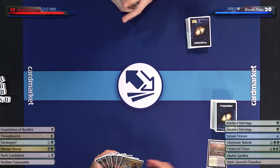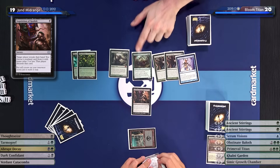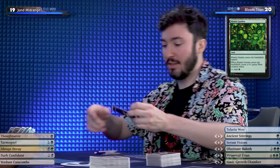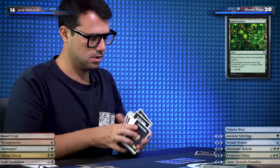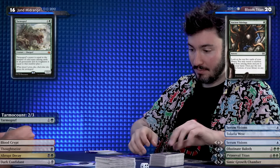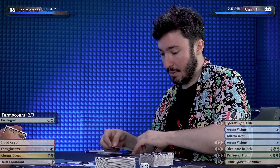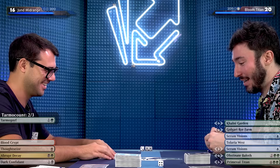I'm keeping. I'll keep as well. Swamp, Inquisition of Kozilek — I was expecting that. This time my hand is pretty redundant — I'll discard the Searing. Go ahead. I'll draw. Currently I have no other choice than to run out a Khalni Garden, which gives me a plant. Then I'll get a Stomping Ground and play it — that's a clock. Turn two.